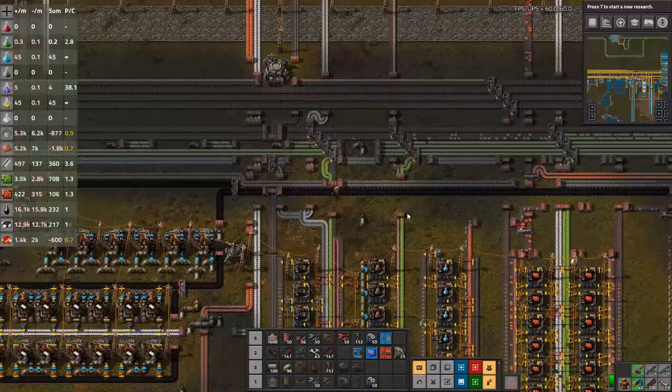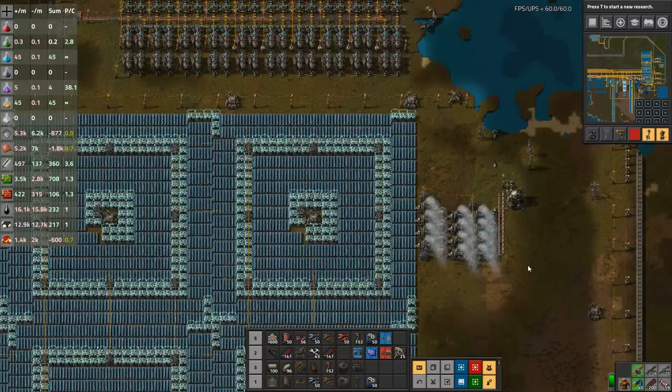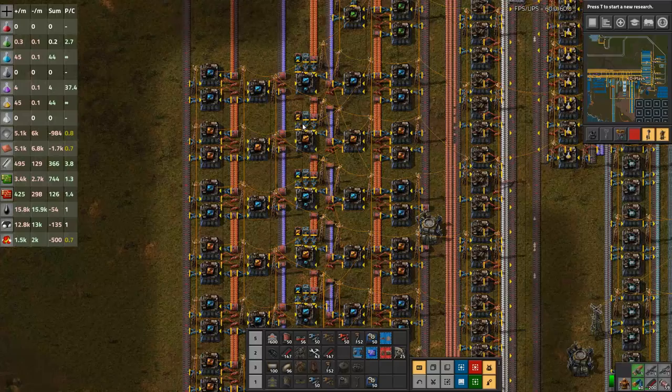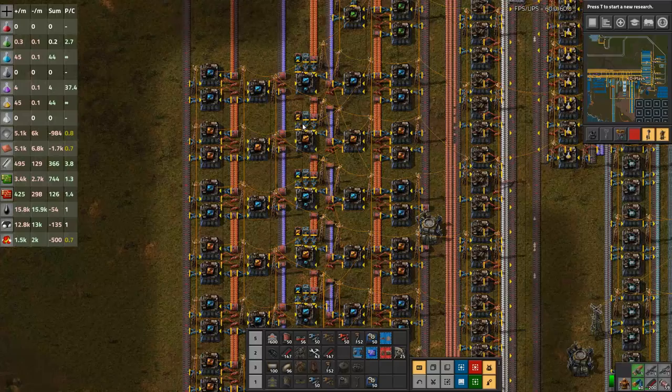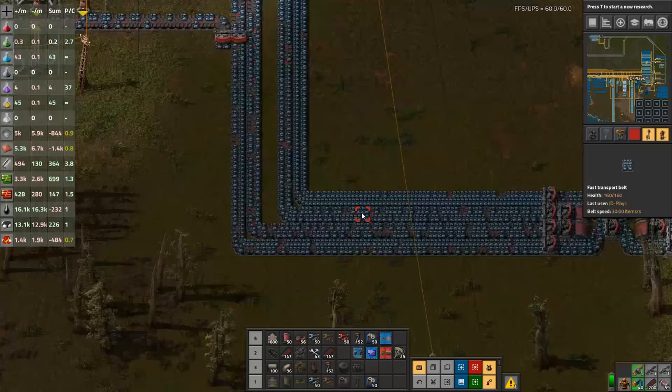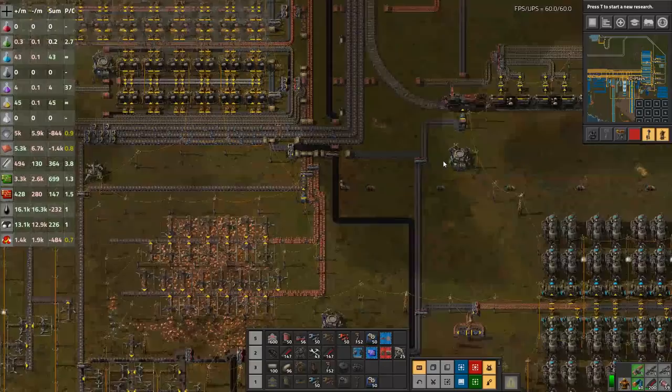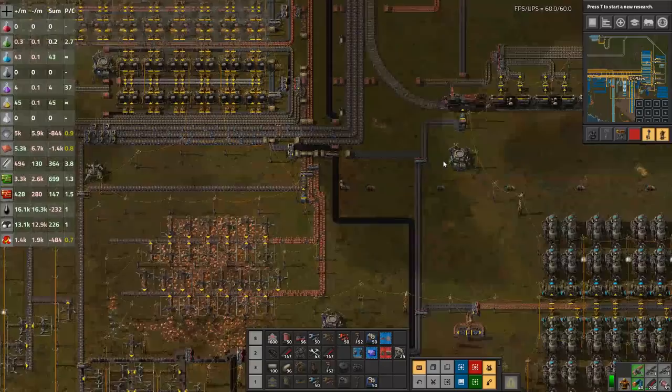I'm going to end this episode here. Next episode we'll finish playing with our nuclear setup, do a few more changes and modifications, and probably start using the modules we've already built while tracking down some more iron. One thing I can do is fill these miners with speed modules to have them output faster - even at this point we don't actually have four full belts worth of iron ore, which is probably why it's disappearing so quickly. We'll tap the existing outpost and maybe go talk to the biters about releasing their other ores. Way too long episode as always - thank you guys so much for watching, I hope you're enjoying the series and I'll see you in the next episode!